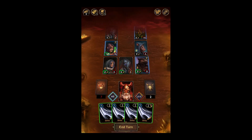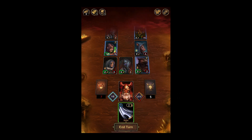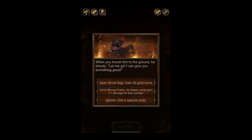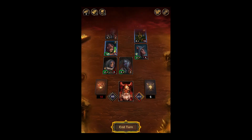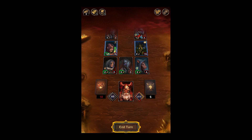Burst Into Anger — so we want to do stuff with that. Still has iron defense. Go for this guy, discard you. We have strikes now, so we can take out this guy and see what happens. You lose energy. Looked like we gained health from that. When you knock him to the ground, he shouts 'Let me go, I can give you something good!' Options: open a small bag for 30 gold, drink strong potion — all attack cards gain plus one damage — or ignore, or get a special prop. I kind of want to drink the strong potion, because clearly we're doing a lot of attacks, especially with our boiling blood, and if those all count as attacks that means we do double the damage. So I think that'll be pretty good.